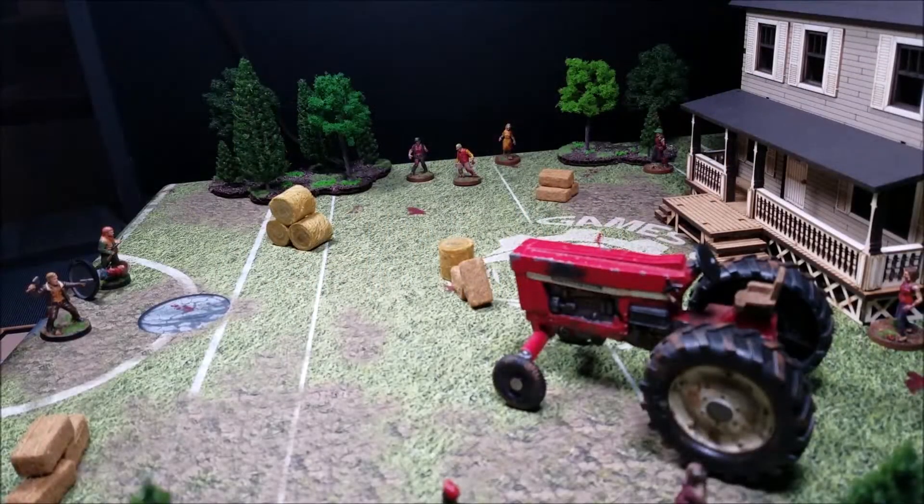Welcome back to our campaign for The Walking Dead: All Out War. Today we're going to play through Chapter Three, 'Friendly Fire,' from the Miles Behind Us campaign book. For this one we're going to have Rick, Otis, and they have to get the injured Carl across the board and to the farmhouse.